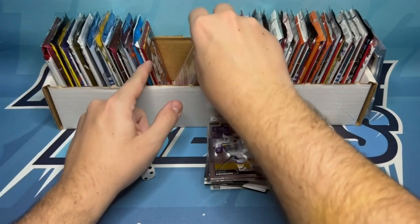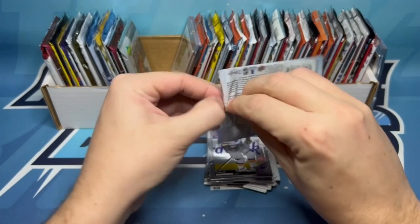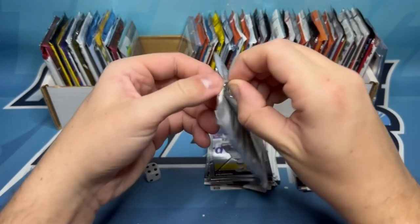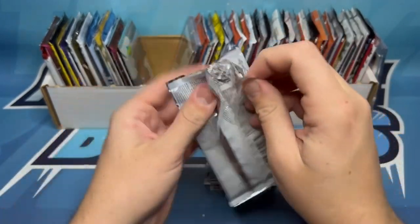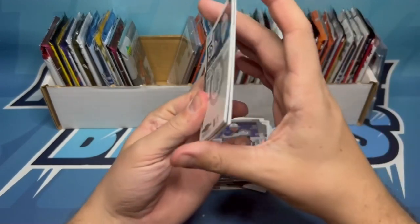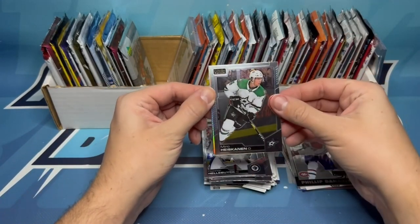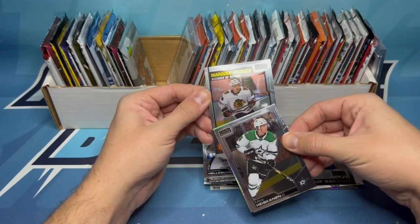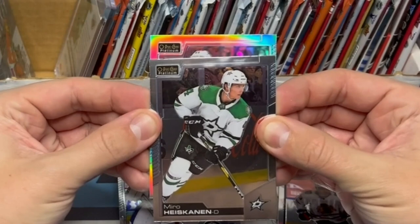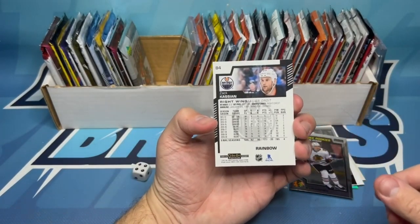We rolled a 4, so we're going 1, 2, 3, and 4. We're getting another Platinum — hunting for the parallels here. I really want to find a low-numbered parallel. There are some really nice looking parallels in this set, including some matte pinks we should be expecting. The pack is just disintegrating on me. It looks like we've got Connor Hellebuyck on the back. We've got a rainbow in here — Connor Hellebuyck on the back, Miro Heiskanen on the front. Also on the back, we've got a Marquee Rookie — Philip Kurshev, Marquee Rookie. And our rainbow is Zach Kassian of the Oilers — rainbow base card, number 84.